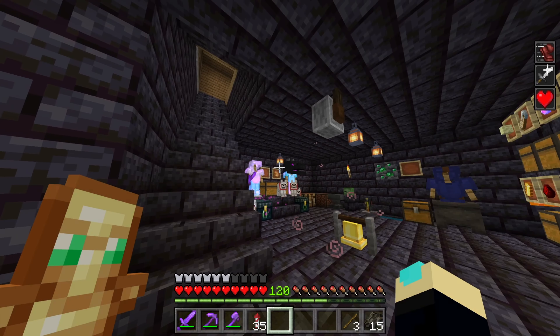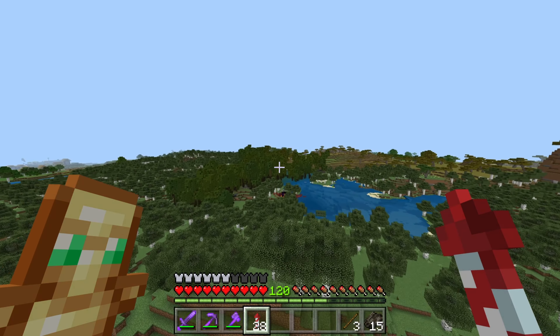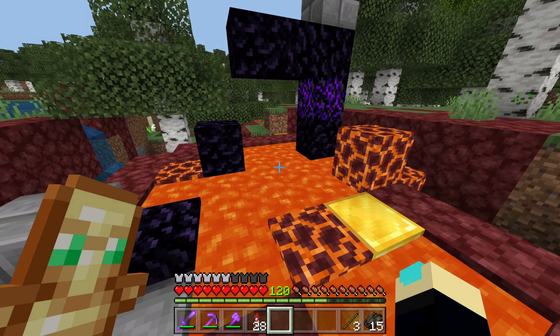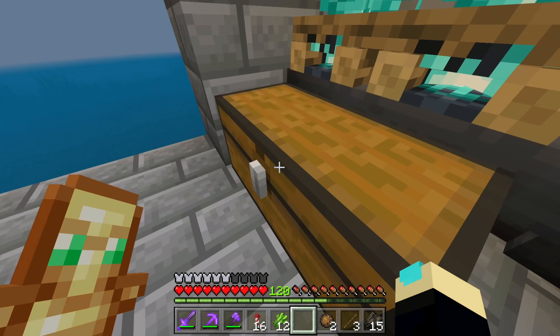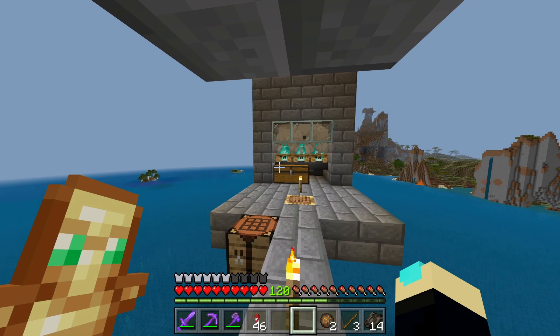I've been to pyramids with enchanted golden apples before, but my world got corrupted and I lost a big part of it. I had a creeper farm — that creeper farm broke. There it is — I've already got some gunpowder in it. I'm just gonna go AFK for like 20 minutes.